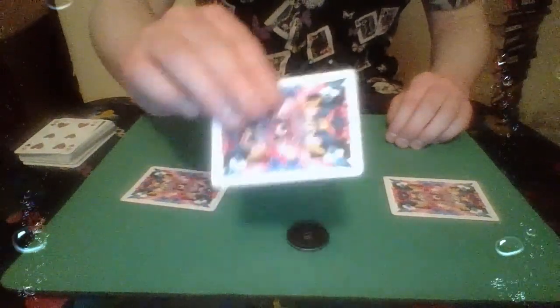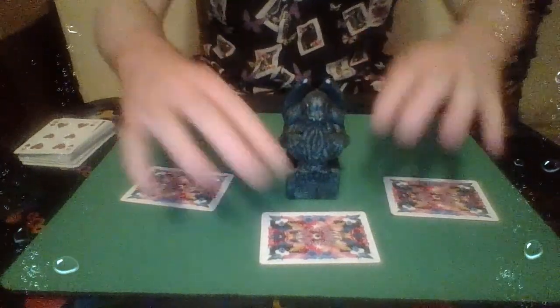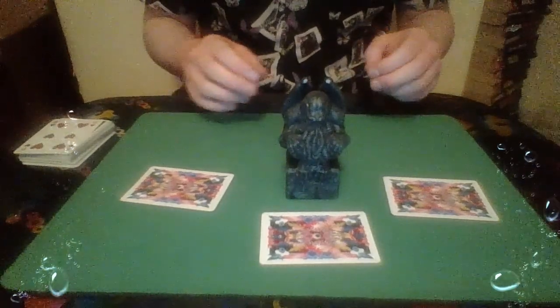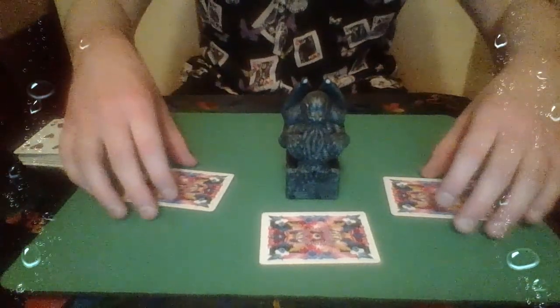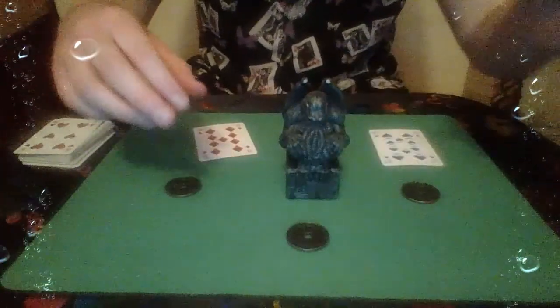But what happens if we move that coin and that card there, and move Cthulhu so he's equidistant from all three cards? Well under those circumstances something very mysterious happens — the madness generated by this strange monster begins to multiply. So we now have coins here, here, and here.